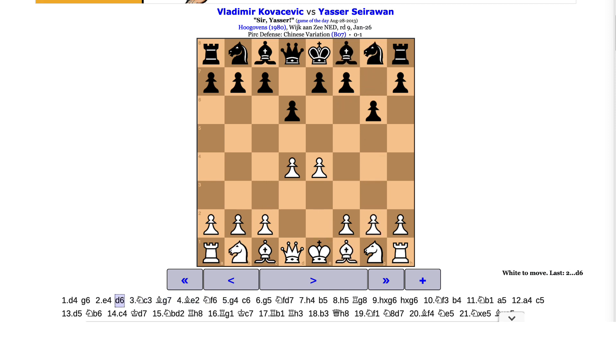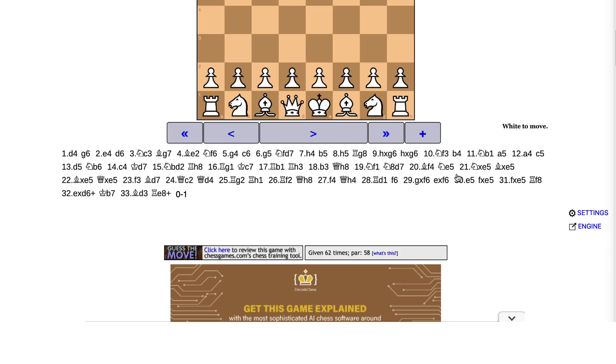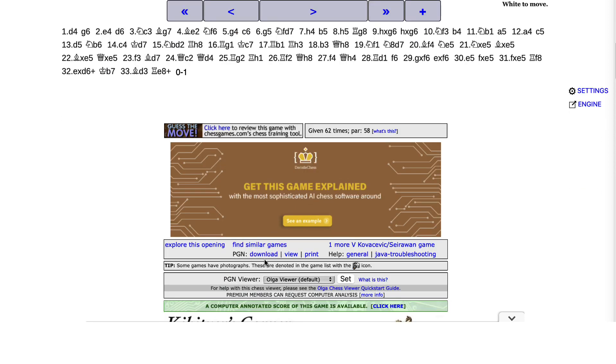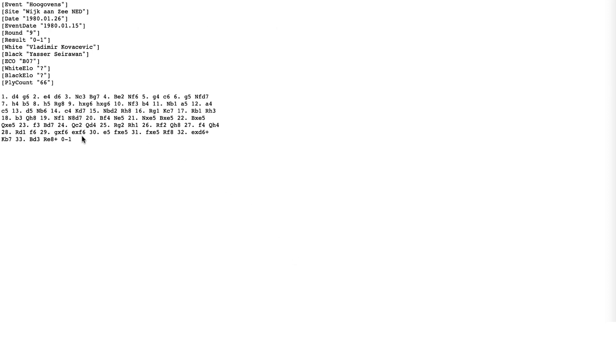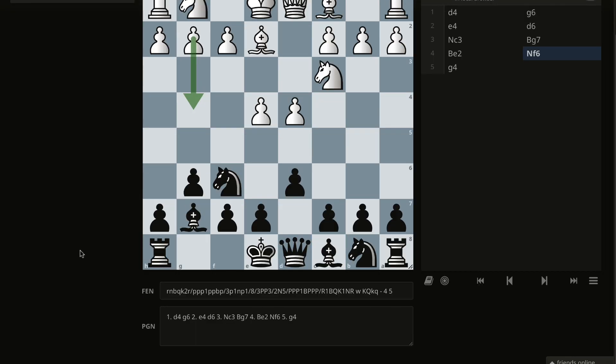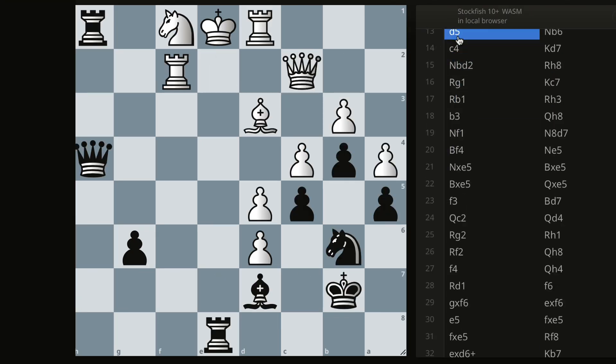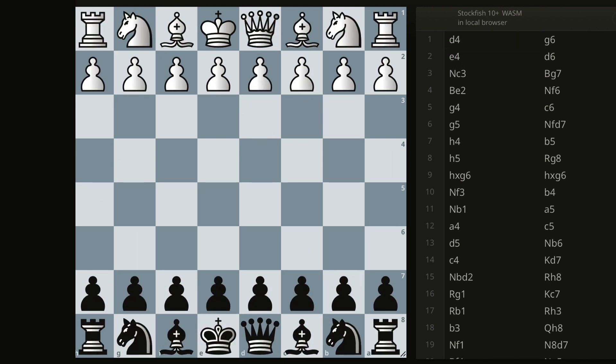I'm going to take it to LiChess. For those of you who are new to this website, if you ever need to bring the game over, you export it by getting the PGN — you can view or download it. I'm going to copy this, paste it into LiChess under Import, and now we have the entire game. Let's take a look.